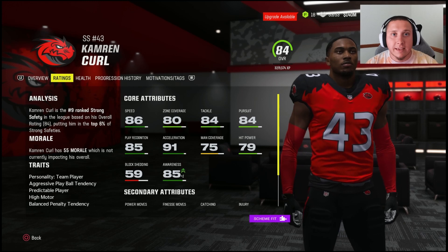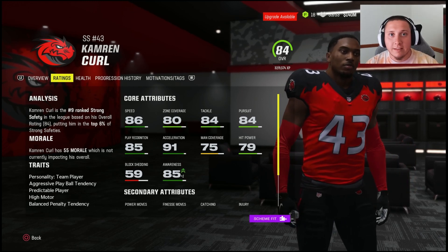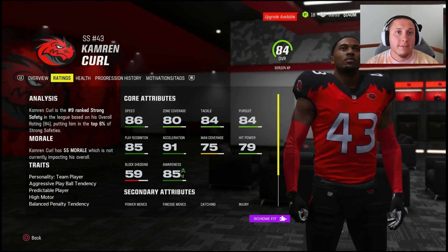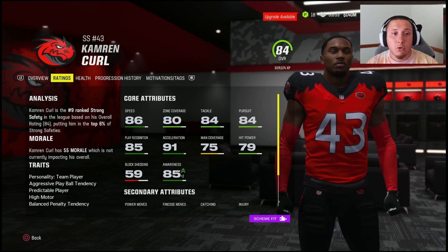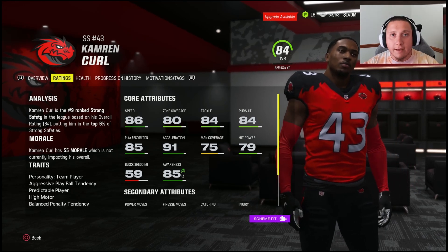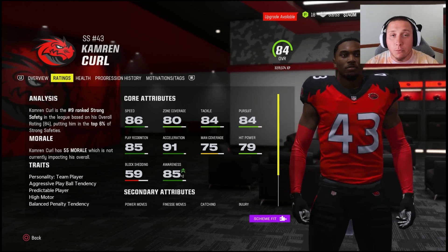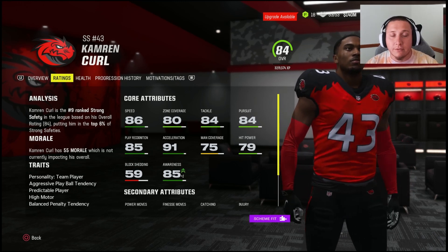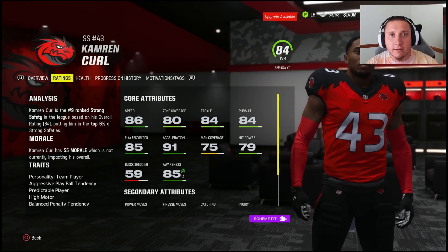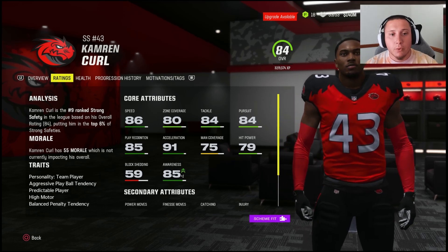There are a lot of safeties — and wide receivers — in the game that have straight-line speed but struggle to adjust to the football, so be very aware of that. If you can find a player that has the aggressive play ball tendency, good speed, acceleration, agility, change of direction, and jumping, you are nine-tenths of the way to having a productive free safety or strong safety.